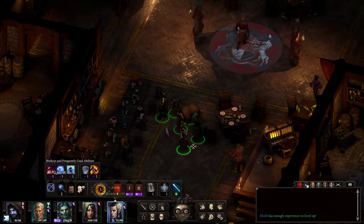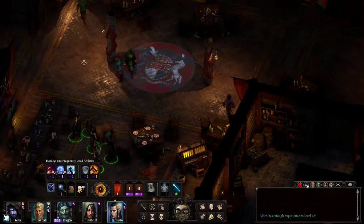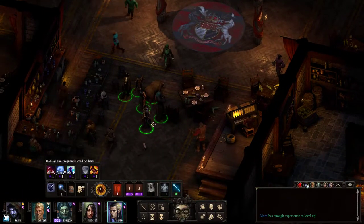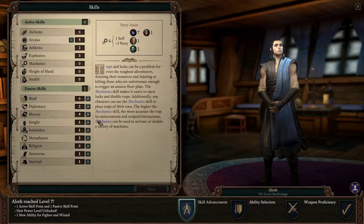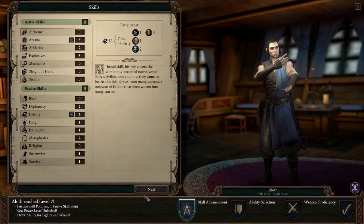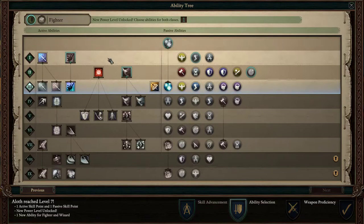Hey everyone, this is BlackBinder and welcome back to the let's play of Pillars of Eternity 2 Deadfire. Last time we left off, we had made it through the Wild Mare, talked to everybody, got our quests and whatnot. But we were trying to level up Aloth and didn't know what to do with his fighter skill point. I did some testing in between episodes — I tried to look it up on the internet but couldn't find anything, so I just did it myself.